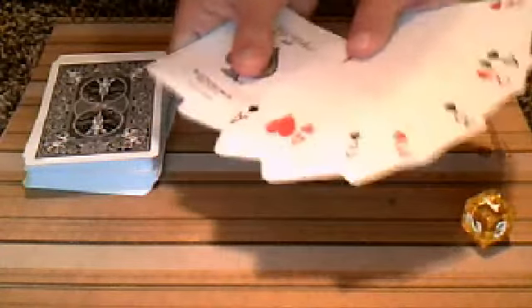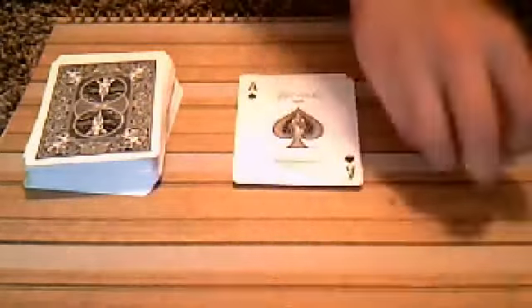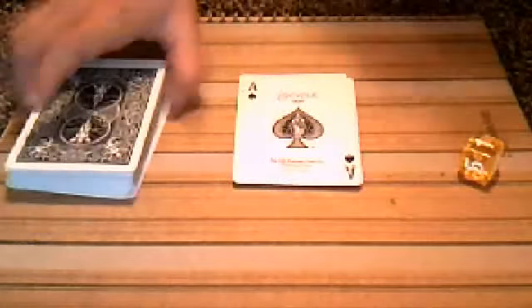For this trick, I'm going to be using eight cards: ace through four of spades, ace through four of hearts. My spectators, I'm going to be using the number cube, and my black Ryder back deck of cards.